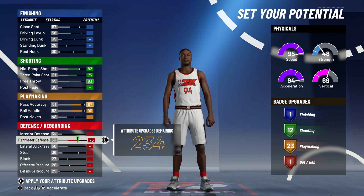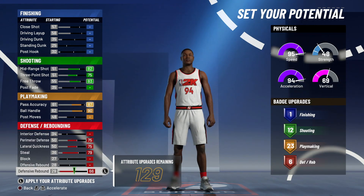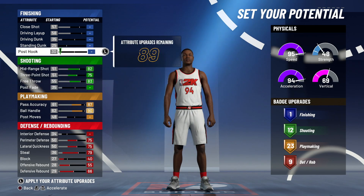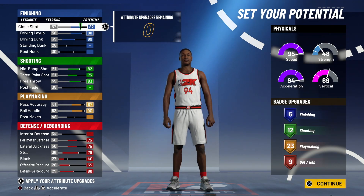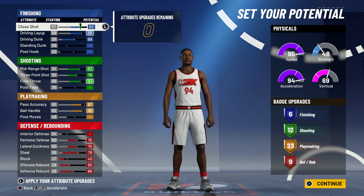For defense, max out perimeter defense, lateral quickness, steals, and defensive rebounds, then max your offensive rebounds. For block, tick it up until you get to nine — so when you get to nine, that's 89 block. Then max out driving dunk, driving layup, and close shot. So you will have six finishing, 12 shooting, 23 playmaking, and nine defensive upgrades. Doing it this way will get you the sharpshooting takeover.